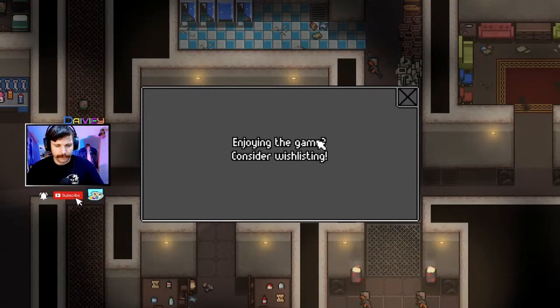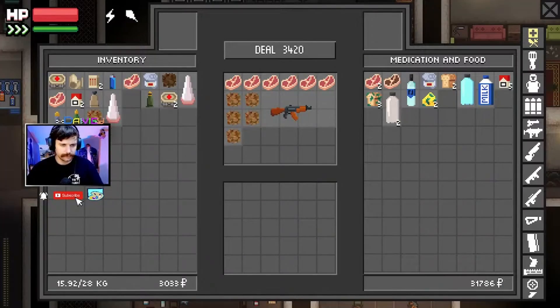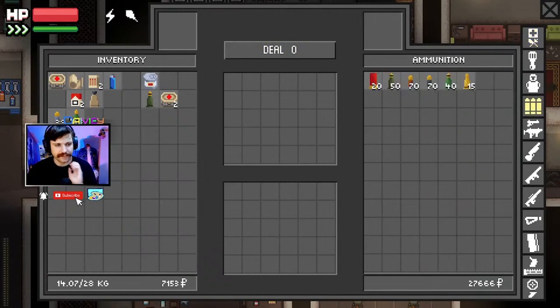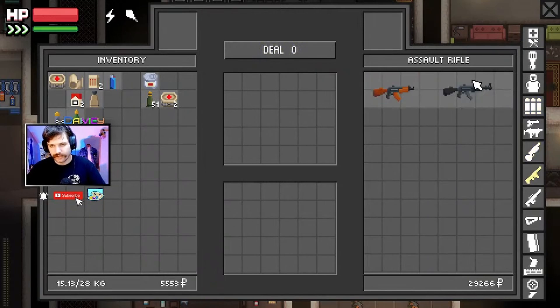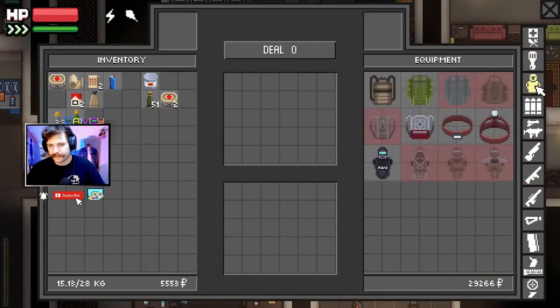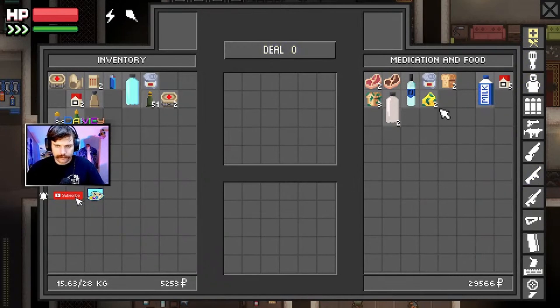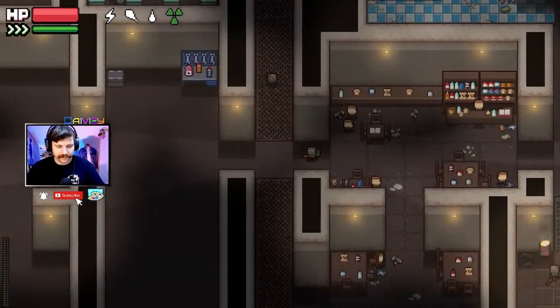Enjoying the game — consider wishlisting, I already have. I can probably use all that to craft stuff, but okay. Then I want more ammo — basically this is all I care about at the moment. I do want this.